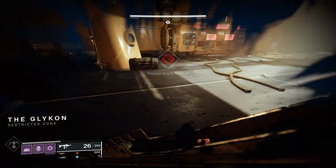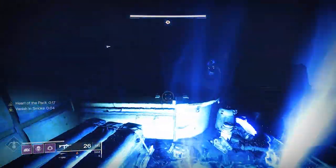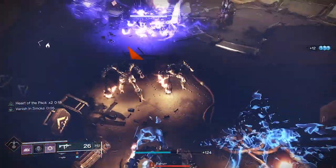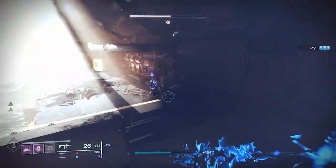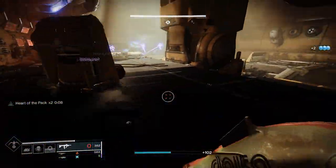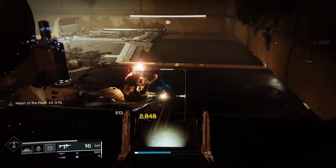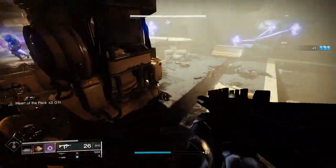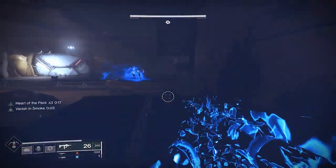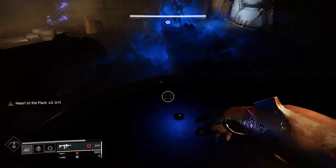The next major encounter is a significant ad-clearing room with limited hiding options and low ceilings. This is where the build comes in handy since you can go invisible constantly. I typically try to get to the back of the room early and take the snipers out — there's one on each side. After going invisible, I'll get in their face and try to take them out. Then I use my void grenades to pop shields off the void Chieftains that put shields on everything, because those get really annoying. There are a lot of smaller Scorn that the SMG can make short work of and generate additional orbs. The key in this room is to be careful and try to stay alive.